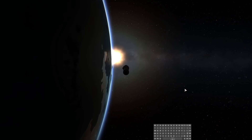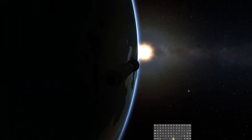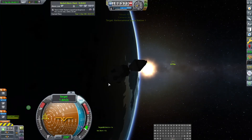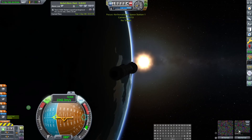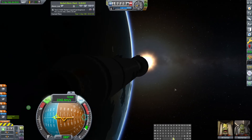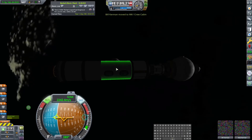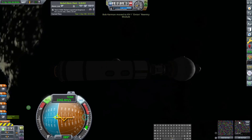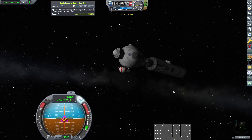Hey everybody, Superfluous J here playing more Kerbal Space Program. The Kerbo National Space Station has just come into daylight, which means it's time to try and dock this guy to it. We don't have comms, but let's head back to the space station. Bill has done basically everything, so Bob's feeling a little left out. He's gonna hop out — oh, he can't. Bill, you guys gotta trade places. Let's transfer Bill here, then transfer Bob here.